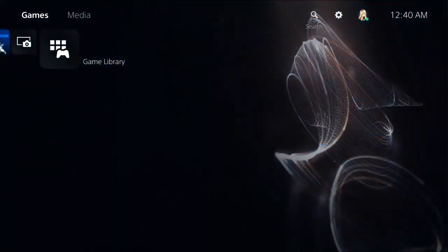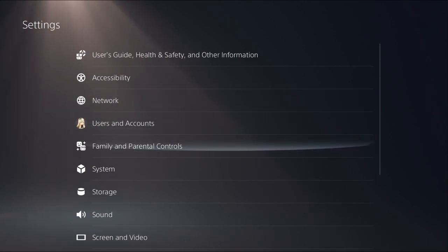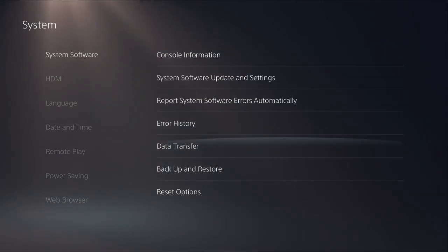So if you go to the main hub, go to the top right and into Settings. Once you're in there, go into System, then go to System Software. If you want to save any of your stuff or transfer data over from the PS4, you do that from here.